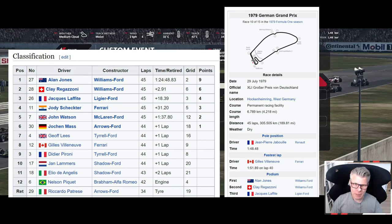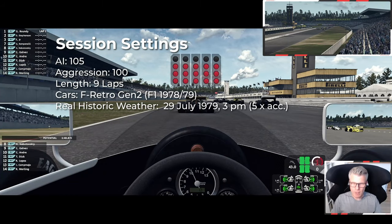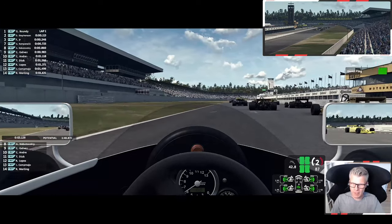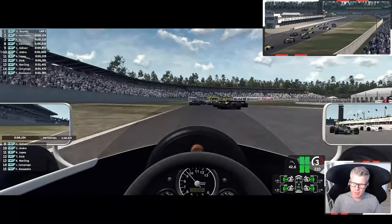I hope I'm not gonna kill anyone and I hope I'm not gonna die. Here we go. Left side of the grid — that's good. Go, go, go! Okay, first gear, second gear. Trying to control the wheelspin, which is so difficult in these cars.